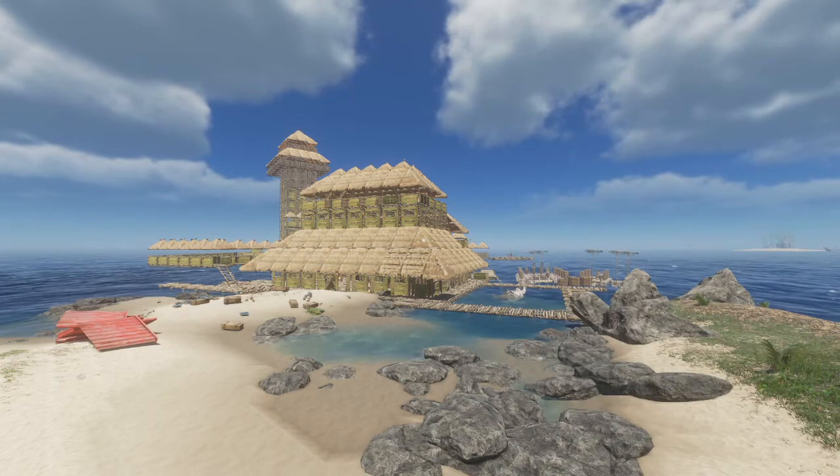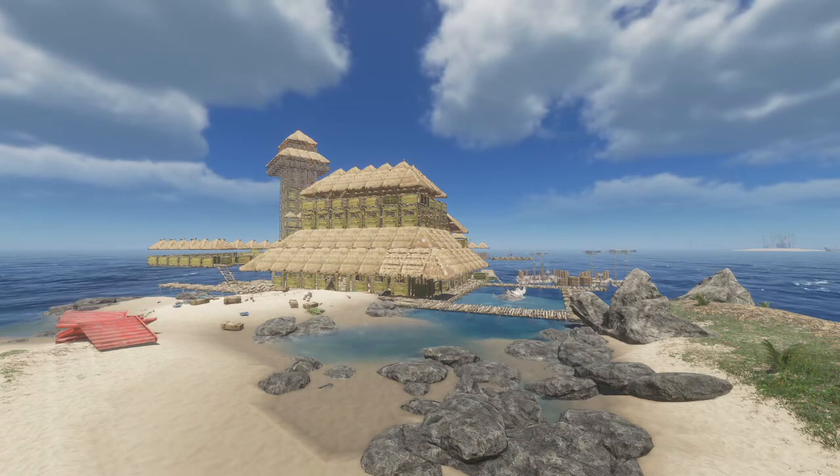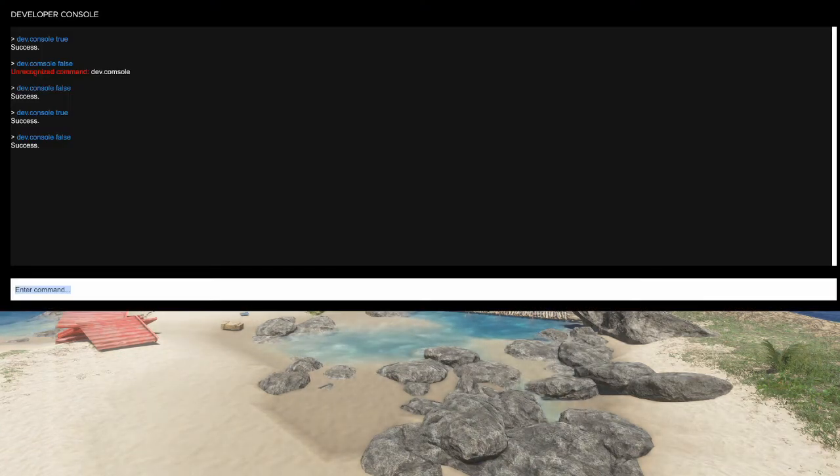Right, so what you want to do if you want to use the dev console for god mode and spawning things in — what you need to do is press the backslash button on your keyboard. It opens up the developer console and you'll see I've already done a few codes here before. So, to open up the main dev console — there is one where you can just put god mode in so you can fly around, but there's no point doing that. You might as well open up the full dev console. What you want to type in is dev.console, spell it right, space, true. Press enter and it says success and it's turned it on.